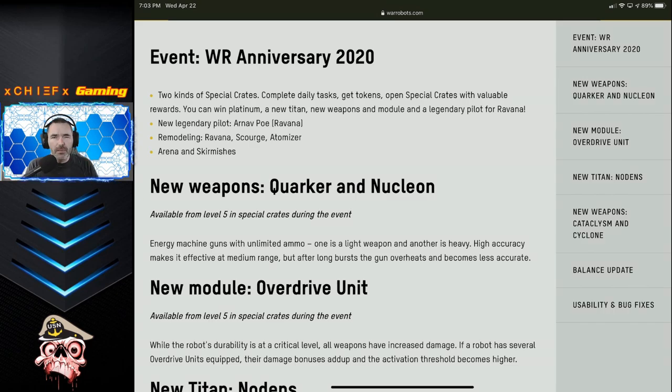This anniversary event is going to be slightly different than previous events in that there are two different crates you can choose from when opening crates. One of them will have your typical rewards such as robots, weapons, and power cells. The other crate is going to contain Titan stuff, including the new Titan Nodens, some of the new Titan weapons — the Cyclone and the heavy weapon — and it's also going to have Platinum.